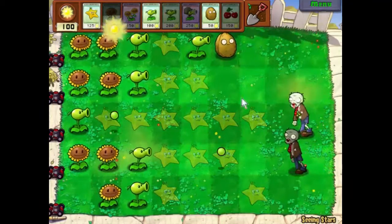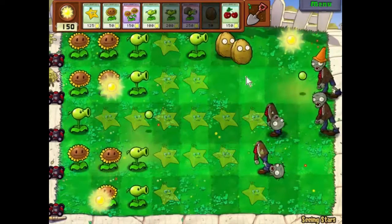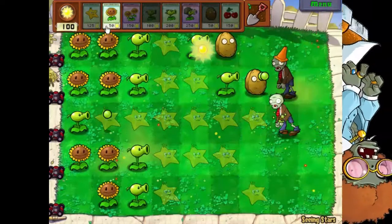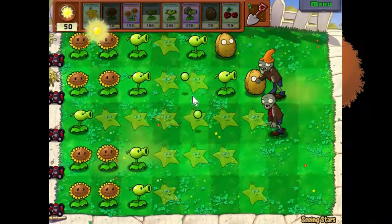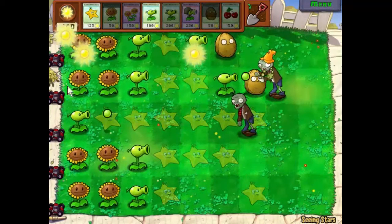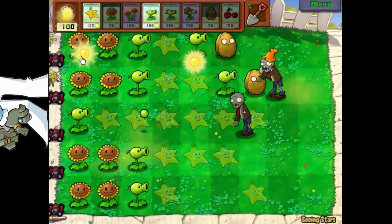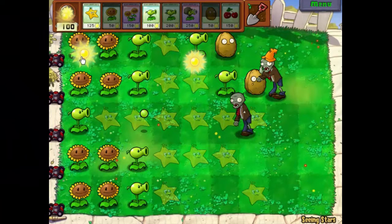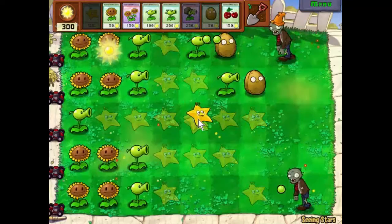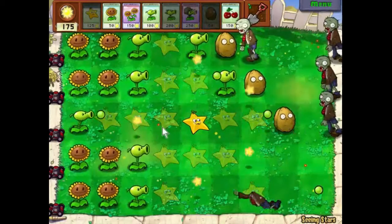At the moment I want to get the sunlight generation up as much as possible. Put one there, get another pea shooter — there, our last one of those. We're dealing with our basic opponents now, so let's get started with some star fruit.